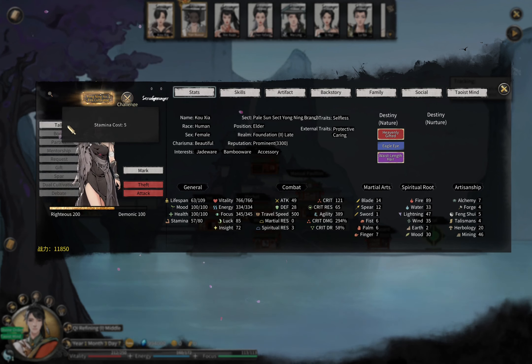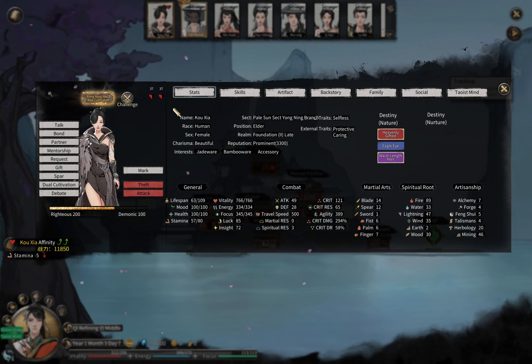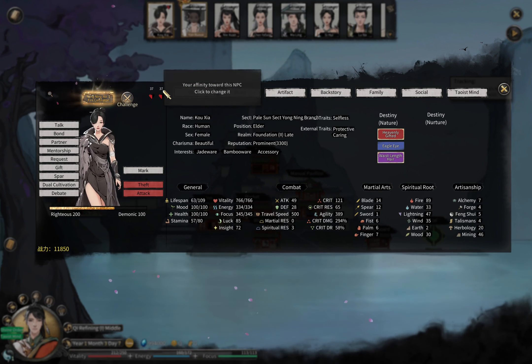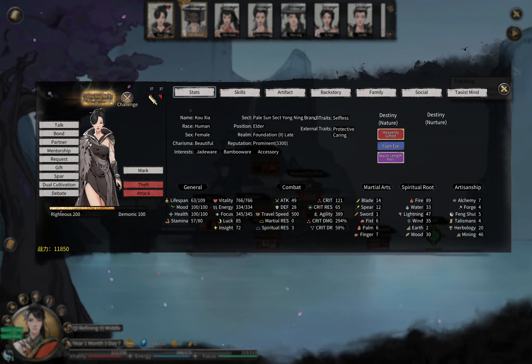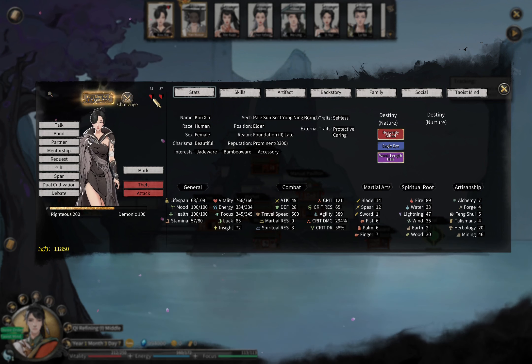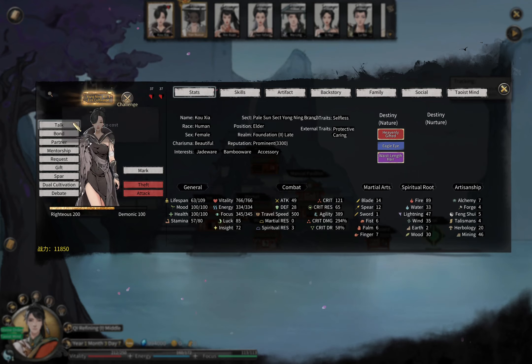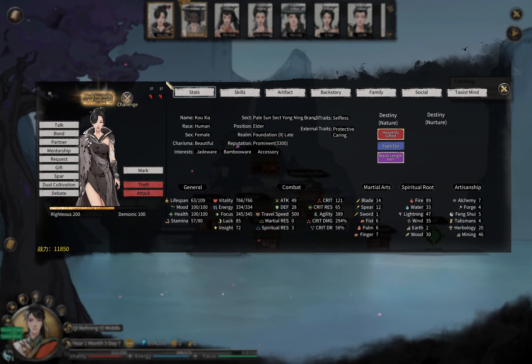There are a few actions in the game that increase affinity for both sides, and others that only increase affinity from one side. If we talk with an NPC and do a small talk, you can see that both sides' affinity increase. Each heart is about 60 affinity, so half a heart is 30. That's why 37 is a little bit more than half a heart.